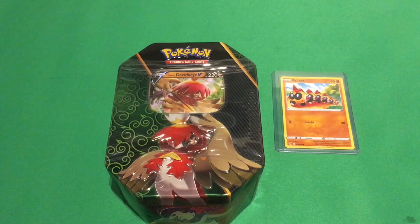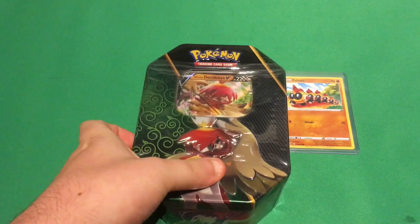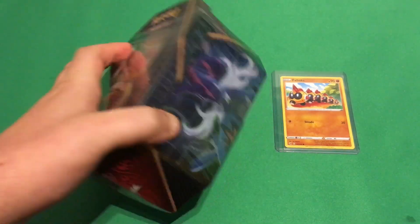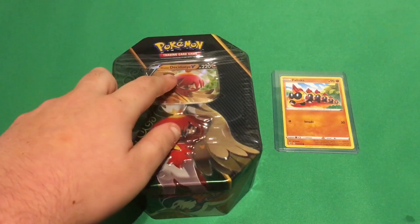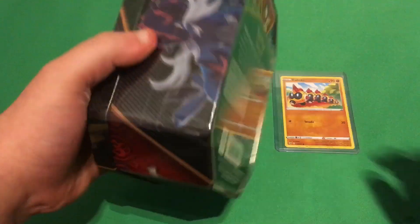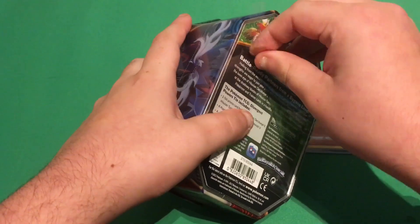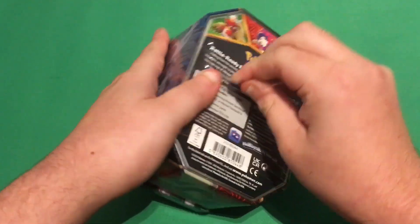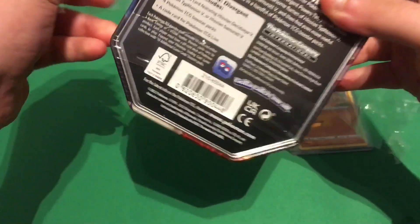Hi there, welcome back to Phalanx TCG, and in this video I'm going to be opening up a Hisuian Decidueye V tin. I think this is part of the Divergent Powers tin collection, like where you've got the Hisuian starters from the Legends Arceus game. But we've got Lucky Phalanx here to help us out with the pack luck, so hopefully we can get a hit or something in here.